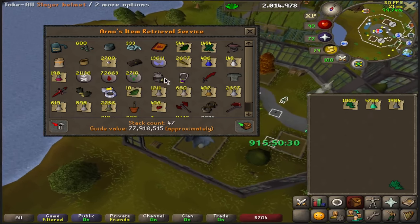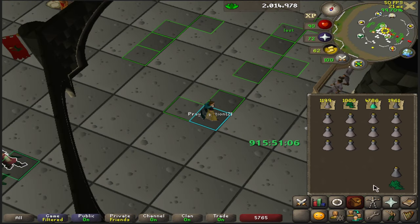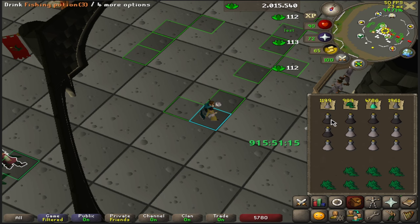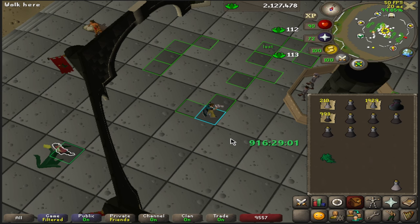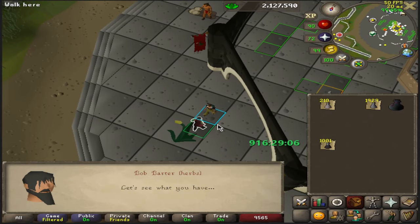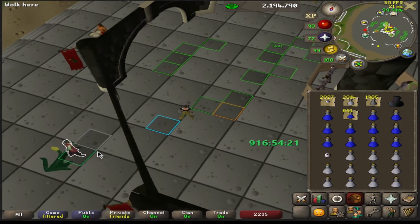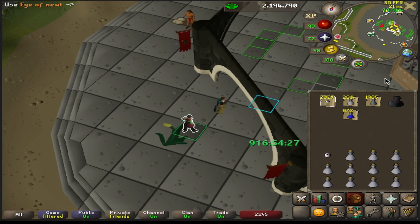I still have some Snapegrass in the inventory, so next up are Fishing Potions from the Aventoes. These are actually much better XP per hour compared to Super Energies when taking the time to gather their secondaries into consideration. I don't have enough Snapegrass for all the Aventoes, but I do have 600 Amylase Crystals, so I'm going to make 200 Stamina pots with the leftover Avantoe potions. Just hit 81 Herblore — the level to make Sara Brews — but I will not make a single Sara Brews on this account because they are inefficient for the speedrun. The rest of the potions are just the same, so we're fast forwarding a bit.